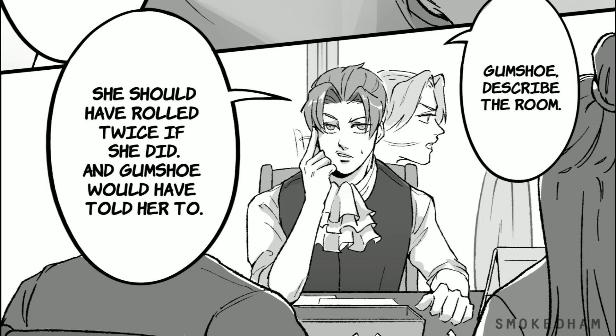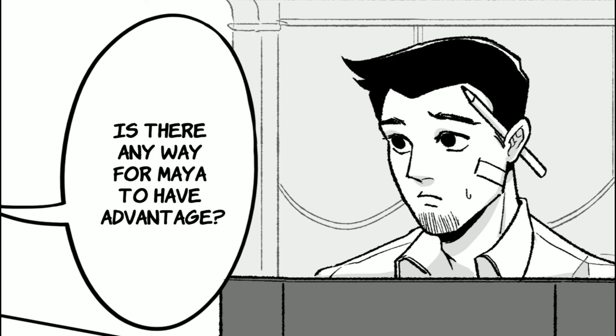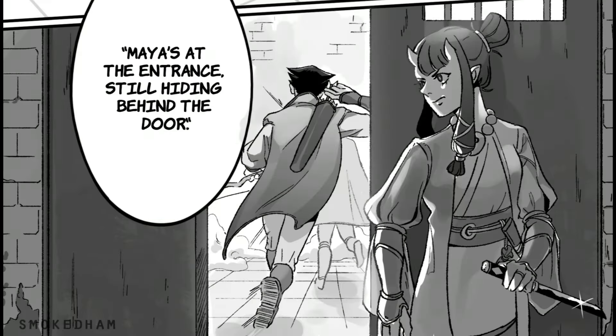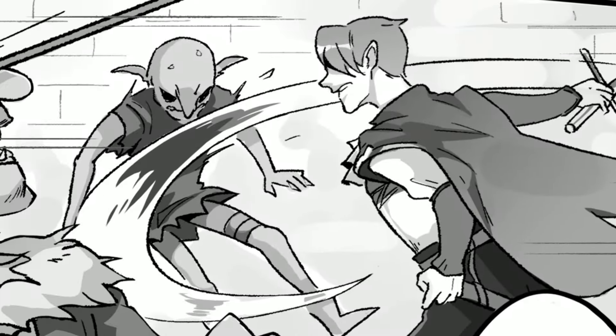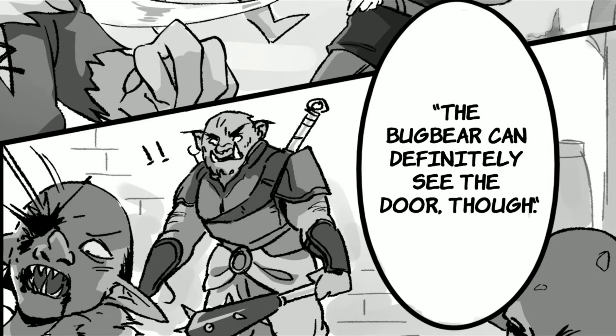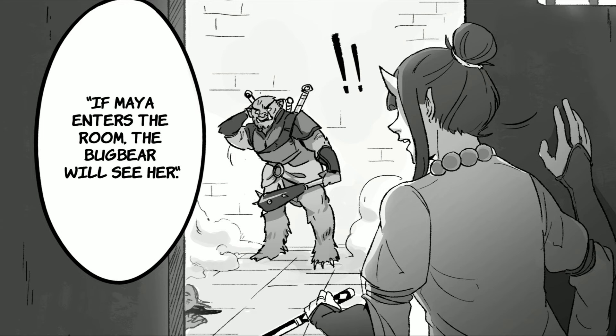Gumshoe, describe the room. Is there any way for Maya to have advantage? Well... Maya's at the entrance, still hiding behind the door. Last turn, Phoenix and Edgeworth charged in and killed both of the goblins. The bugbear can definitely see the door, though. If Maya enters the room, the bugbear will see her.